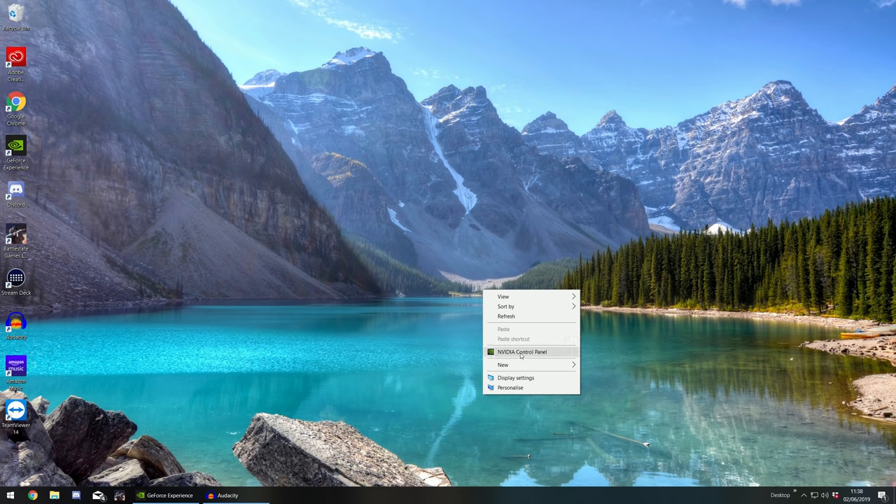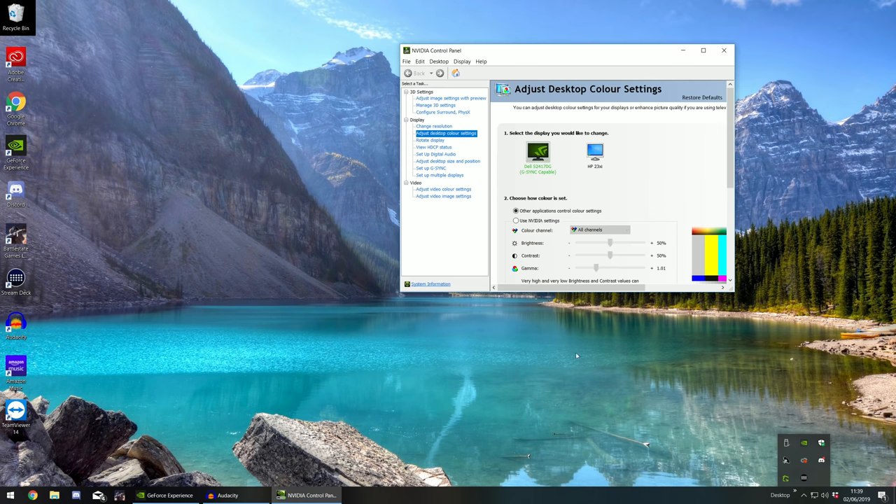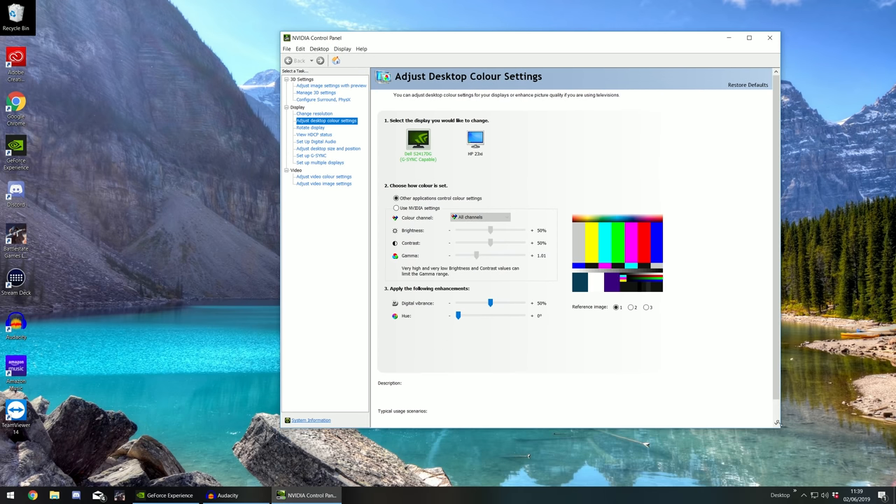You can do this by right-clicking and going to Nvidia control panel, or you can go to the show hidden icons on your taskbar, go to Nvidia settings, right-click and then go to Nvidia control panel — it'll bring you to the same place. The first thing you're going to want to do is select the display that you actually play on. Pick your gaming monitor — for me it's this Dell S2417DG — and then you'll see the default color settings for your monitor.